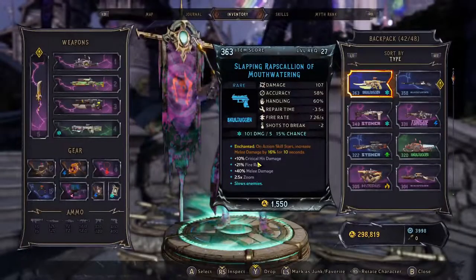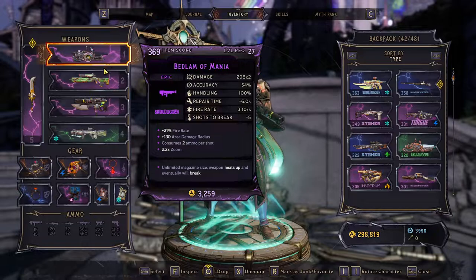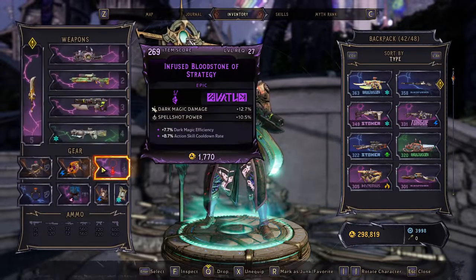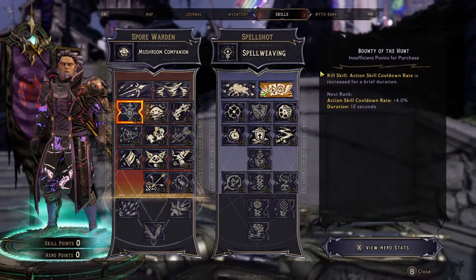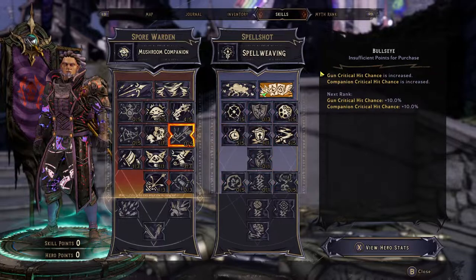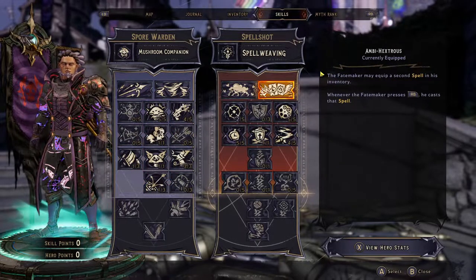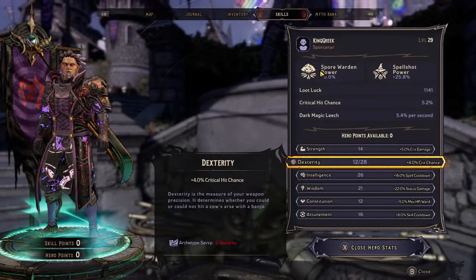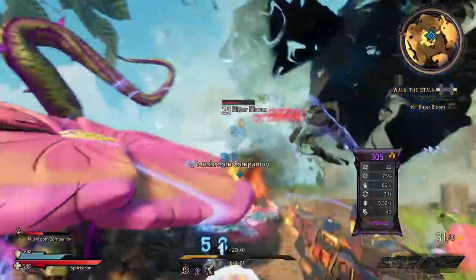Your inventory is where you'll find things like your guns, spells, and more. As you progress through the story, additional slots in your inventory will unlock, granting you the ability to hold four weapons and two rings at once. Your skills section is where you'll find your class feats, action and passive skills, and hero stats, all in one. Myth rank is something you shouldn't worry about until you get to end game — you unlock end game once you complete the base campaign, but you don't get myth rank until you hit level 40. So just put that on the back burner for now.